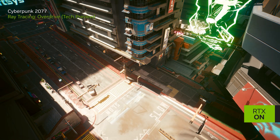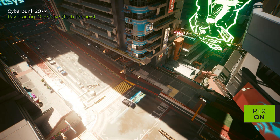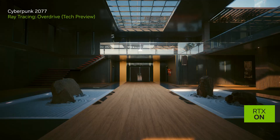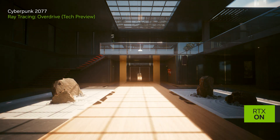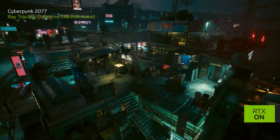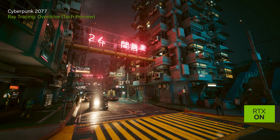Full ray tracing unifies all lighting effects into a single algorithm. Since every light source can now cast accurate shadows, and the light itself can bounce multiple times between various surfaces, it produces pixel-perfect indirect illumination on every object. This is the next generation of visual fidelity that wasn't possible before with individual ray trace techniques.